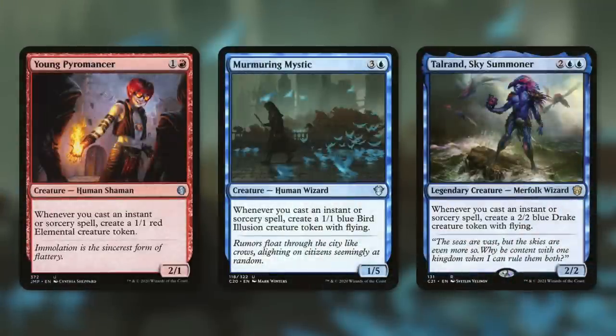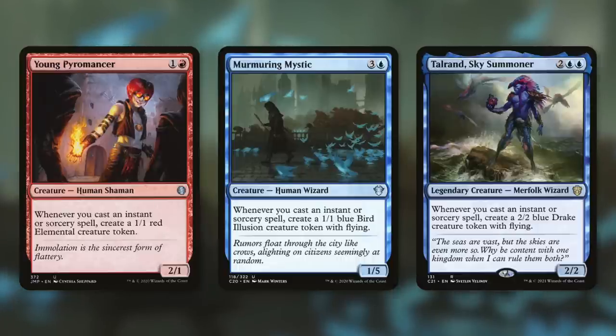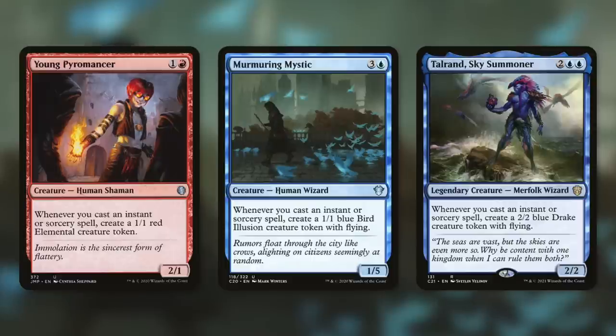First up, token generators are going to have a field day in this deck with cards like Young Pyromancer, Murmuring Mystic, and Tolerant Sky Summoner, just to name a few. These creature token generators are great. Young Pyromancer says whenever you cast an instant or sorcery spell, create a 1/1 red elemental creature token. Murmuring Mystic does the exact same thing but makes a 1/1 with flying, and Tolerant is going to make you a 2/2 with flying. Any of these in play are just going to be great — you're going to have a ton of instants and sorceries in this deck, and now every single time you cast one, you get an extra creature token, which is basically an extra cost reduction for all your instant sorceries. Things can get out of hand and absurd very quickly.